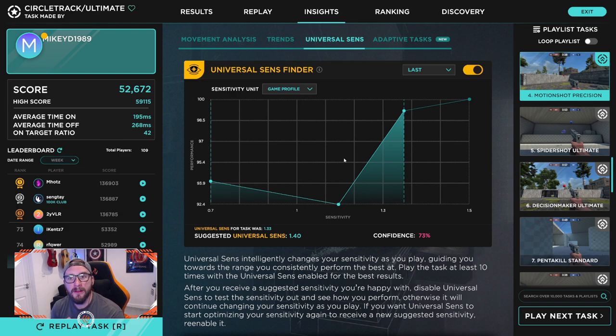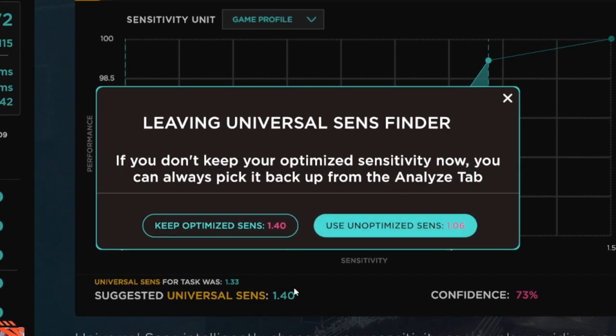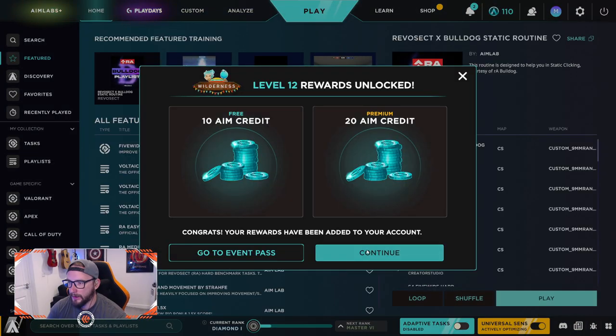That is Universal Sense Finder. If you're trying to find your sensitivity and struggling to understand which one works for you, I really would recommend this. After doing this for quite some time, I've taken that sensitivity in-game and found that I've been more confident — it has led to more accuracy and a better play style because I understand the amount of sensitivity I've got. I definitely recommend giving it a try. The next thing I want to show you is the Learn section.